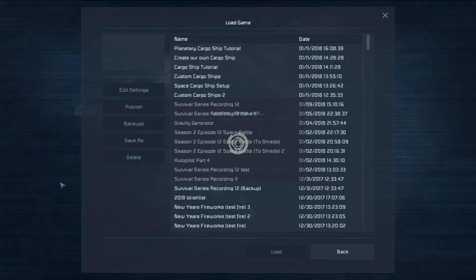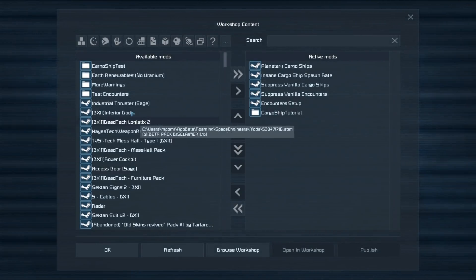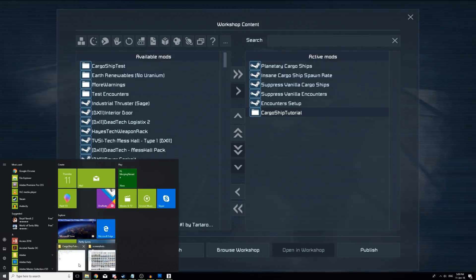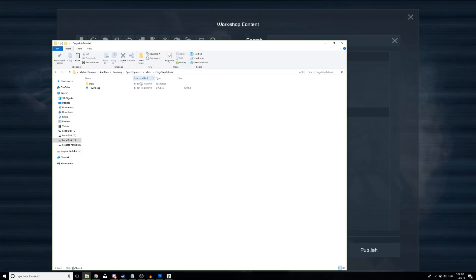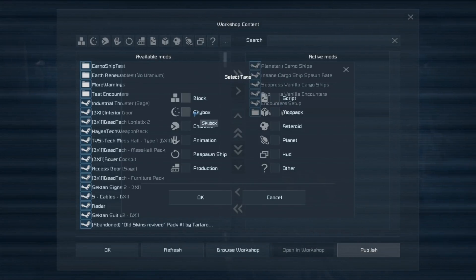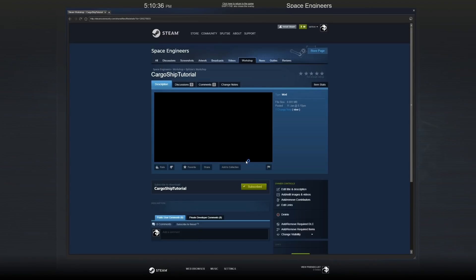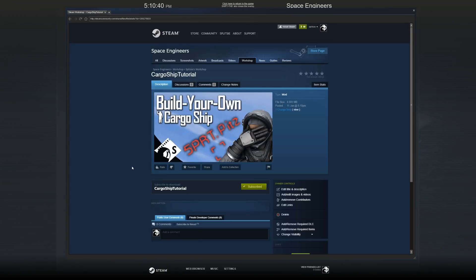Now that we've got our mod working we need to publish it to the workshop. The way we can do that is by going to Edit Settings, going to Mods, and we could select our mod and click Publish. Before we do that, we should really give it a thumbnail — you need to put the thumbnail in the mod directory beside the Data folder. I've created a thumbnail for this, so we select it and click Publish. Yes, and we'll publish this to the workshop. It doesn't really fit any of the obvious categories, so let's just click OK. Once it's published, if you've got the Steam overlay enabled it'll show up with your thumbnail.